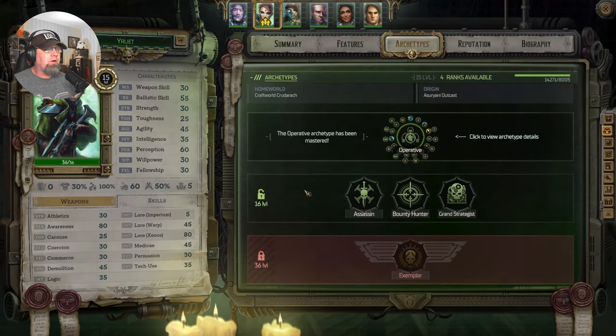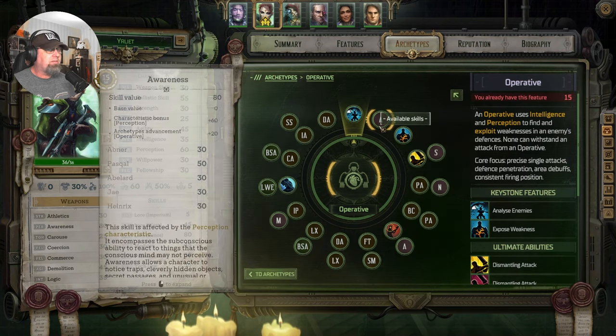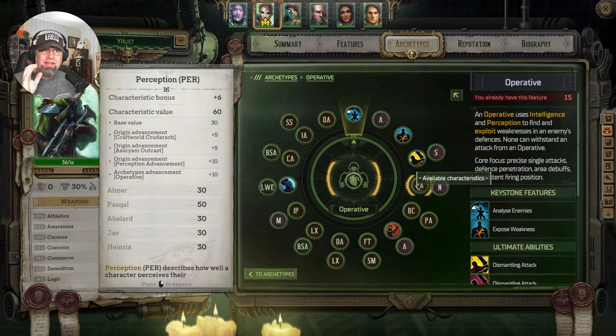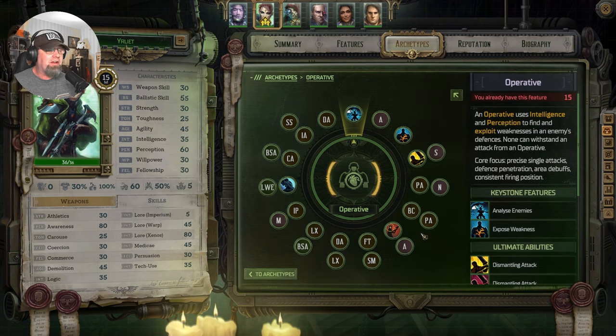Got to do a quick level up for her. She's an operative to start with. Analyze enemies, awareness, expose weakness, dismantling attack, sharpshooter — she doesn't move, she gets more ballistic skill and damage for every five cells between her and her target. So we'd like to put her in one spot a long ways away and leave her there. If she attacks a target affected by an exploit from a distance of nine cells or farther, it deals 15% more damage. We've got multiple characters that can put exploits down — that's good.